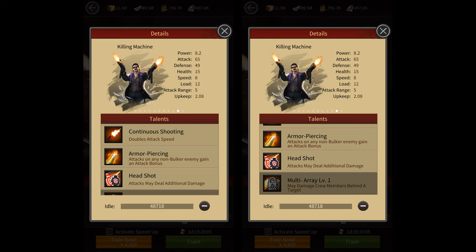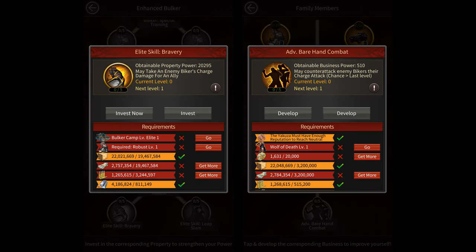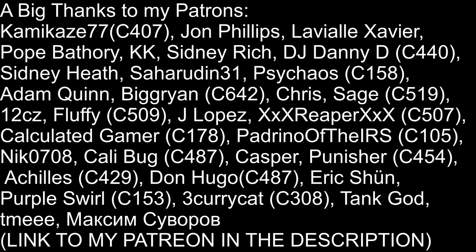So those were all 8 elite skills. I'm not sure what upgrading these skills at the invest center exactly does, but I'm guessing it probably makes it more likely for your troops to activate these skills in battle, just like t11 troop skills. I'd like to thank all of my patrons for the support — if you want to support me, there's a link to my Patreon in the description. That's all I had for you guys. I hope you found this video helpful — thanks for watching and I'll see y'all in the next one.